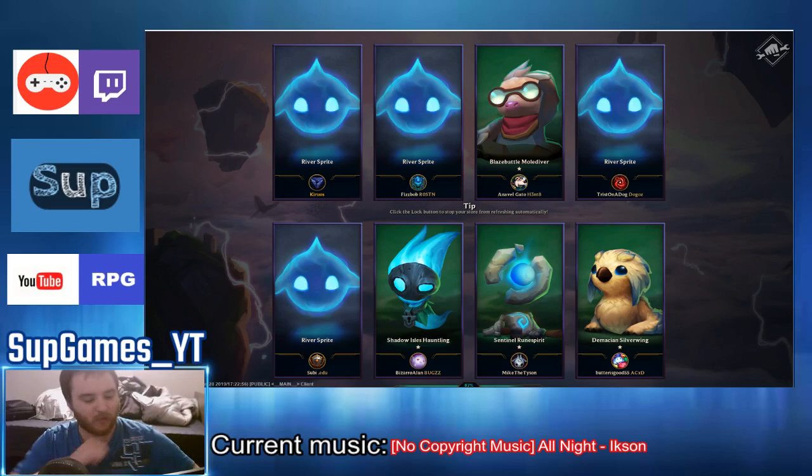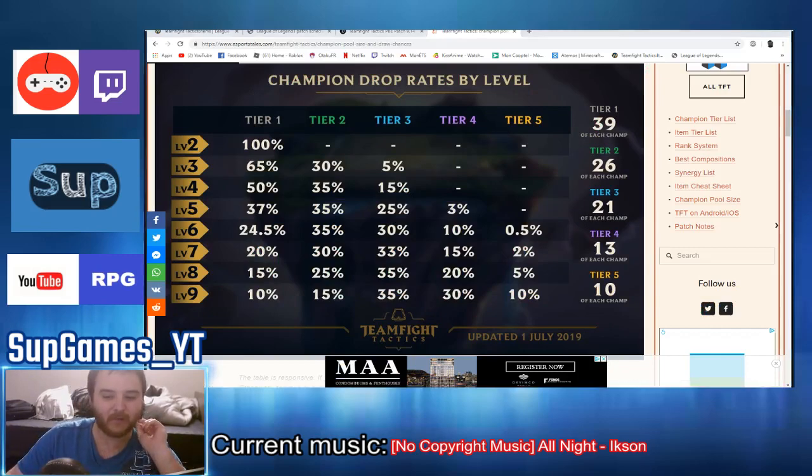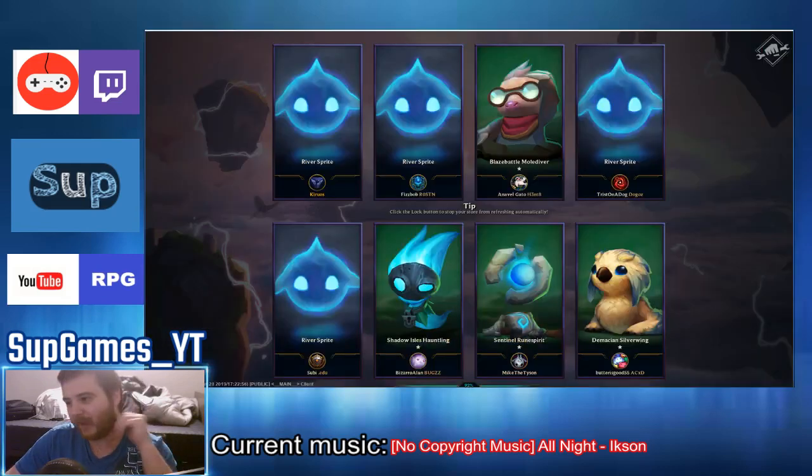I showed you the tier chart because if you want a tier 5, 3-star unit, it will be really hard. Don't try to get a tier 5 three-star unless you're level 9 and very late game. If you happen to get one of them 3 times, it's already good to have a legendary 2-star. I still think a 3-star is better than a 2-star legendary, but it's pretty close.